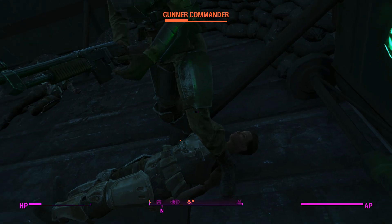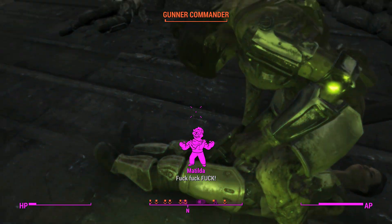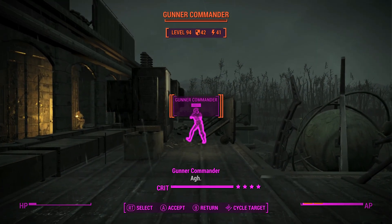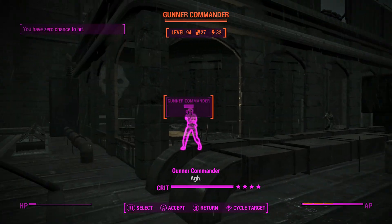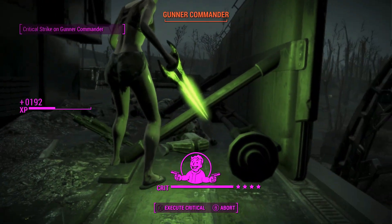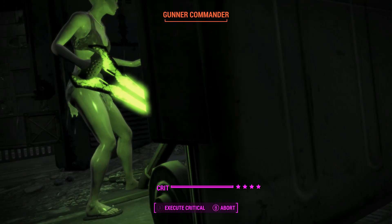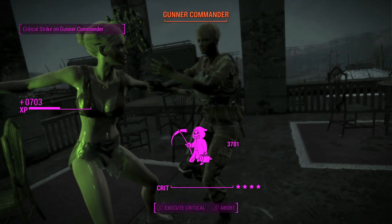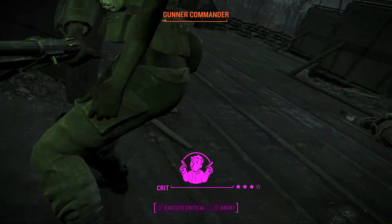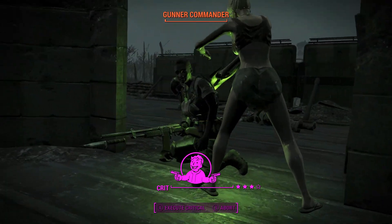We'll go into Nerd Rage in a second. We'll use our VATS protection to the most of our ability here — teleport to this guy, inter-kill him with a crit. We killed two there with Big Leagues 4, very nice. Another finisher on her. That leaves, I believe, a couple left, still some down below, but one more finisher there.